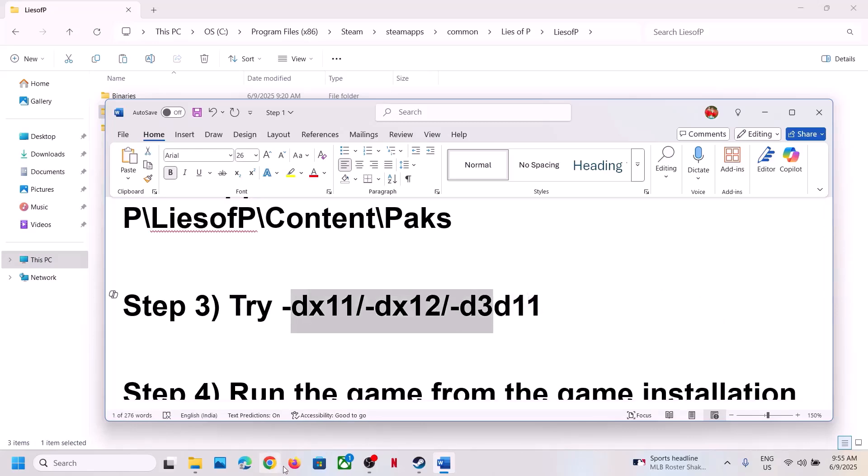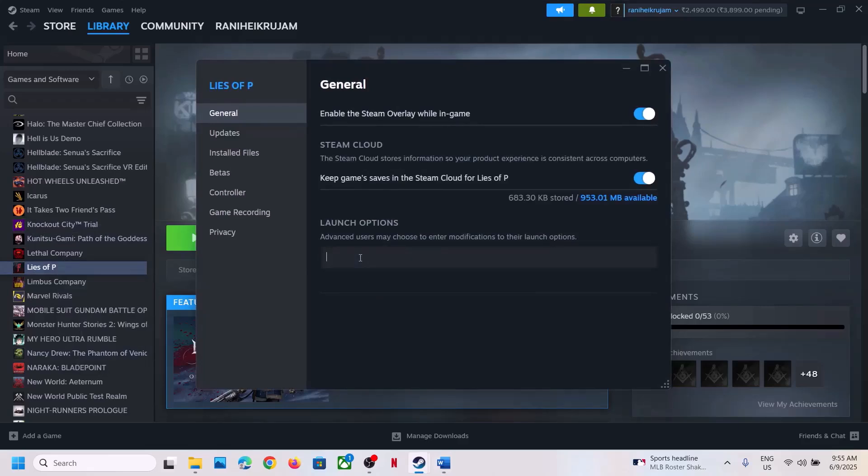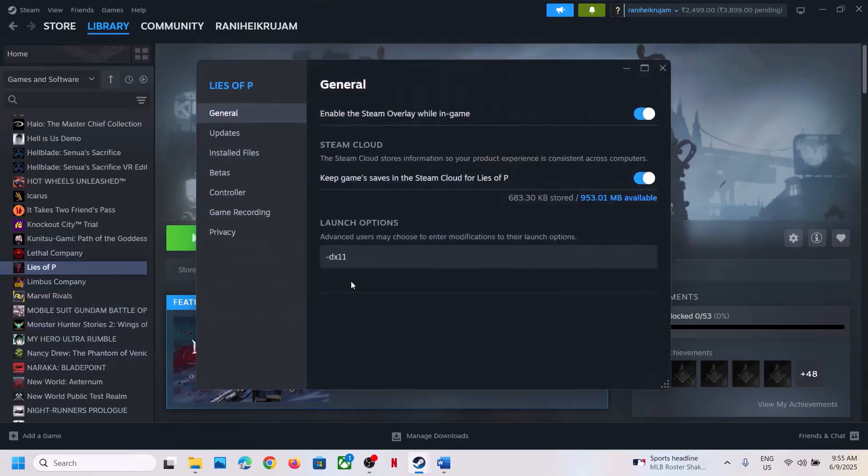Next, try DX11 or DX12 in the launch options. Go to Steam, right-click the game, select Properties, and in the launch options type -dx11. Launch the game and check. If that doesn't work, try -d3d11, launch and check. You can also try -dx12. If none work, clear the launch option and follow the next step.